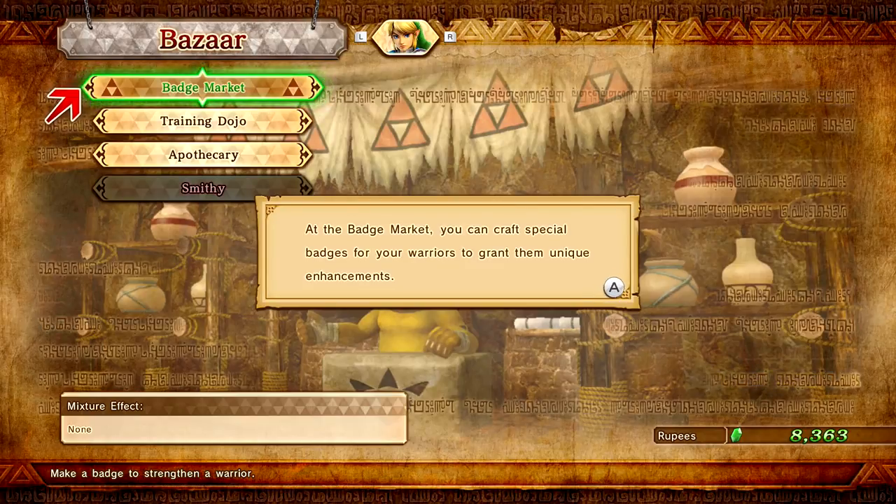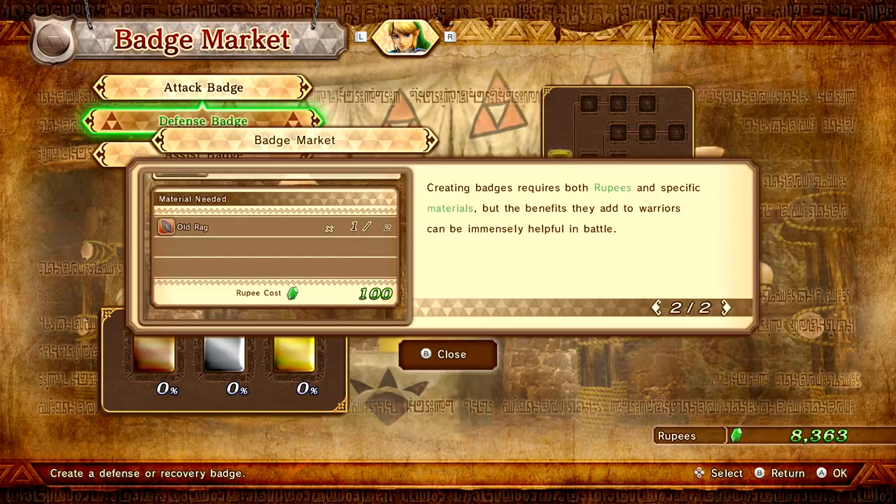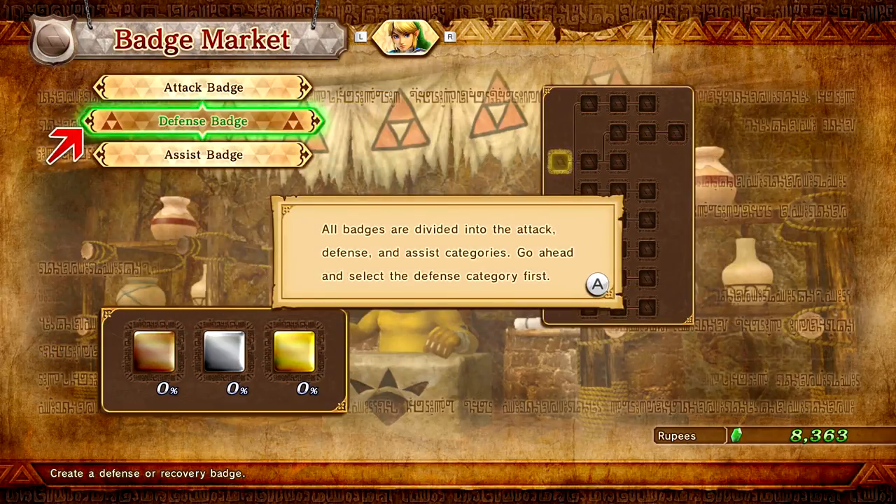At the Badge Market, you can craft special badges for your warriors to grant them unique enhancements. Creating badges for your warriors will help improve their battle abilities. The bonuses granted by a badge apply only to the warrior it was created for. Creating badges requires both rupees and specific materials, but the benefits they add can be immensely helpful in battle. All badges are divided into attack, defense, and assist categories.